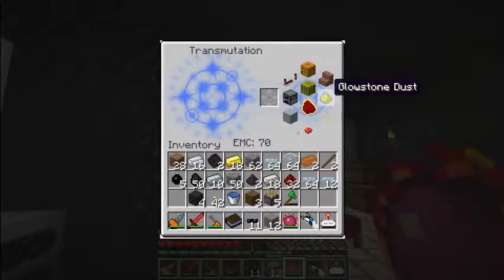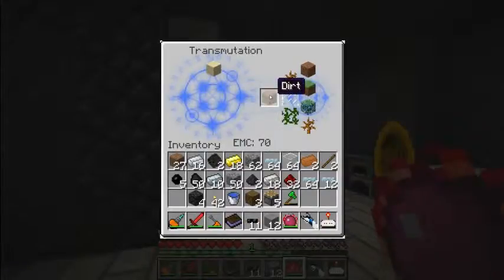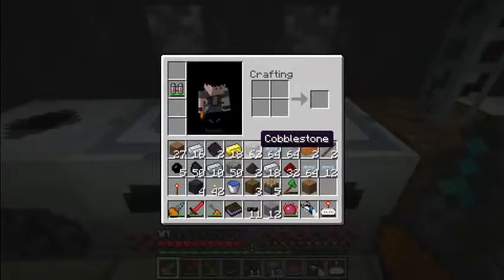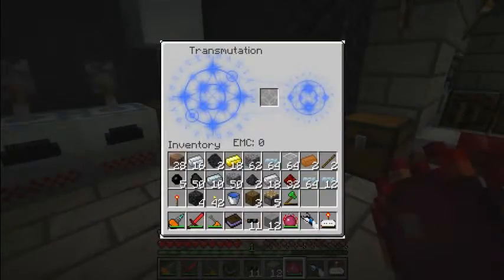Now I'm going to put another one — wow, now I need it — and glass. But thanks to EMC, when you place dirt it counts. The dirt has one EMC value. The sand has one also. And this is a quick way to get sand if you have EMC, of course.